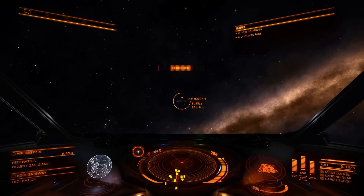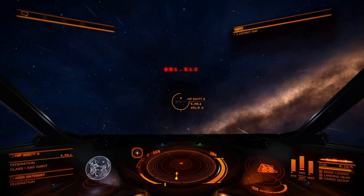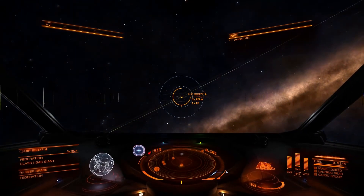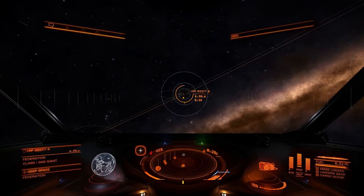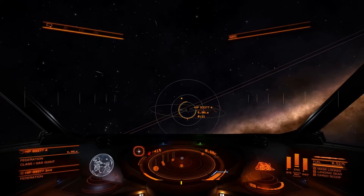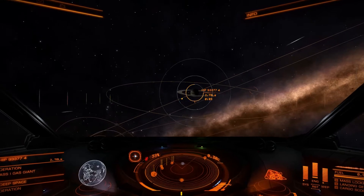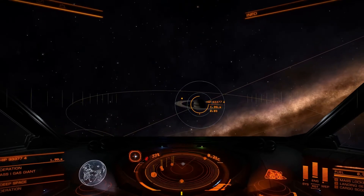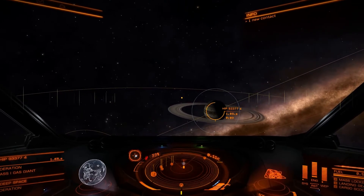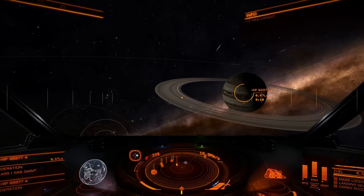Frame shift drive charging — start the jump. First thing to notice is we want to mine on the daylight side of the planet. We can see that in this case the left side of the planet from our point of view is the daylight side, so we're going to go for the left side. As you approach the planet, the rings have different colors: the broad outer brownish ring is the rocky ring, and you can see this thin inner ring with a greyish color — that's the metallic ring, and that's where you want to go.